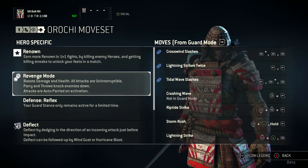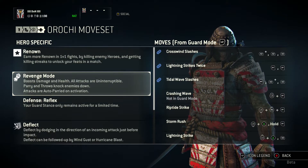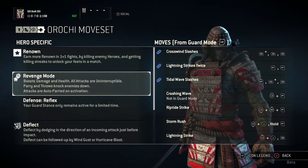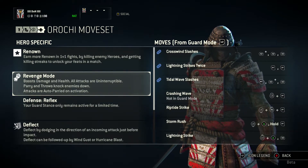Revenge mode is good for everything, but it's good for dueling. It's a meter that builds up as you get hit, and the more damage you take — it's kind of like a rage mode, going sort of Super Saiyan. For the Orochi, it boosts your damage and your health, which are very useful. And all attacks are uninterruptible, which is pretty beastly.